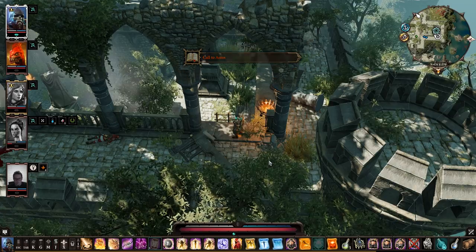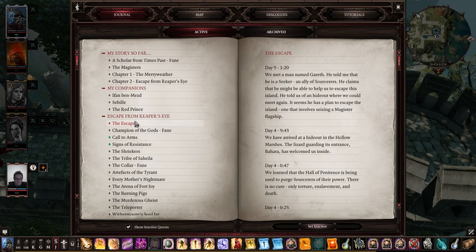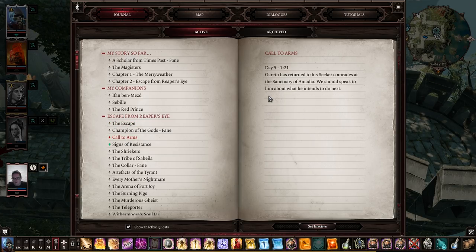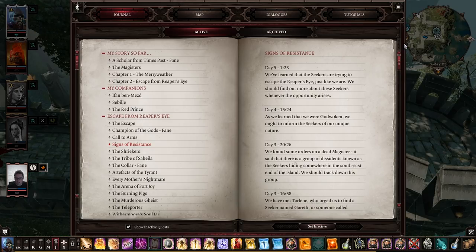Seville winks and accepts. 'We'll take whatever help we can get.' The corner of Gareth's lip begins to twitch. He places a marker on your map. The marshes are sweltering as it is. 'I can't stay. You shouldn't either.' 'Come to the sanctuary of Amadia and soon. I'll mark it for you. Friends await you there.' That's got to be the place that we were next to, right? Choose a reward. I'm going to read the updates: we met a man named Gareth, he told us he is a Seeker and ally of Sorcerers, and he has a plan to escape the island involving seizing a Magister flagship. We should speak to him at the Sanctuary of Amadia.